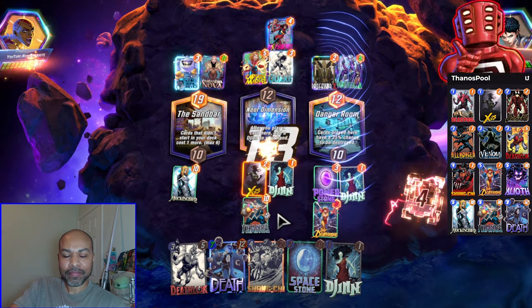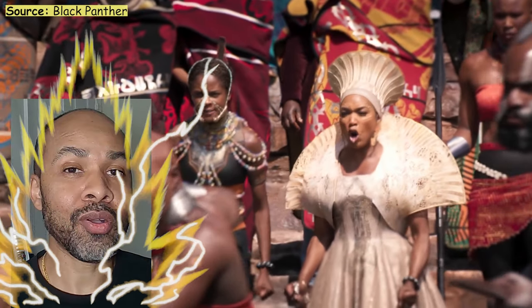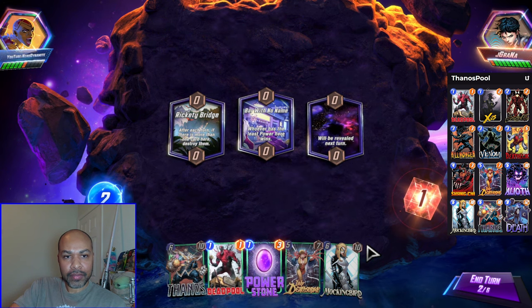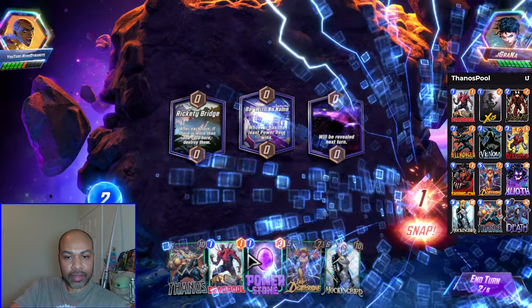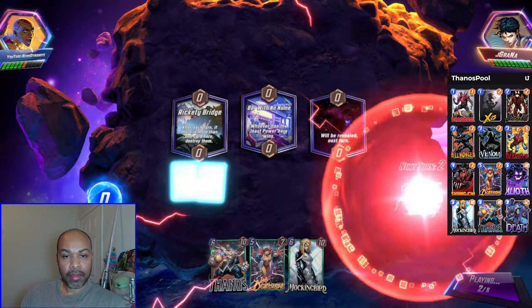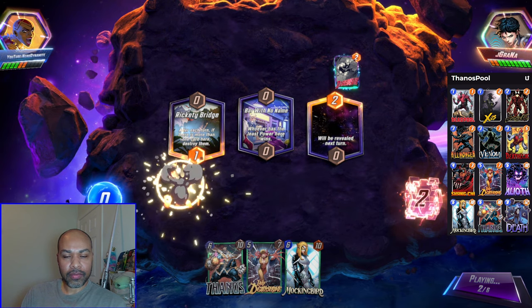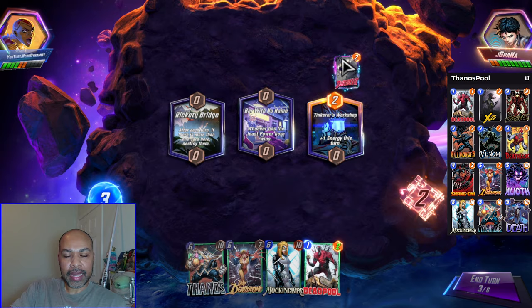Miss Marvel. I am going up against a Miss Marvel deck. Bar with no name — who has priority? They do. They have Quake in their deck, so that is a risk. Because they can easily swap Bar with no name either now — but then I would need to draw into Killmonger. Or they wait for the Quake play.